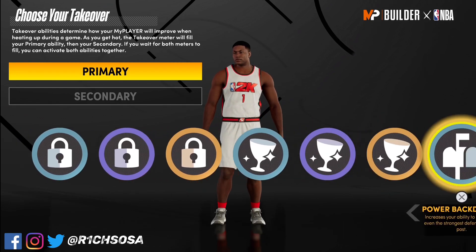Let's get into the defense badges. First, I'm going to recommend three badges off top: clamps, intimidator, and rim protector. You definitely want to revolve around these three badges — they are going to be key in defense as well as making plays. These three are the best when it comes to the defensive side of the ball.